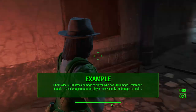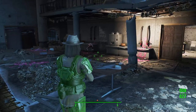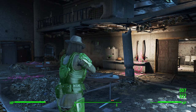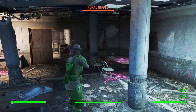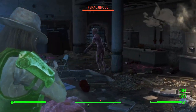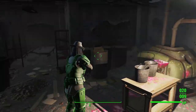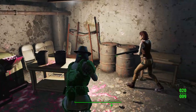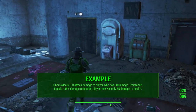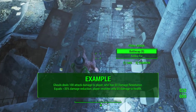Once you meet that 1-to-5 ratio, you get a 10% damage reduction, meaning that enemy deals only 90 damage. Now let's increase your damage resistance to 50. That gives a 1-to-2 ratio between your damage resistance and the incoming damage. With 50 DR and a ghoul attacking for 100 damage, that 1-to-2 ratio produces a 35% damage reduction, meaning you're only receiving 65 damage from that 100 damage attack.